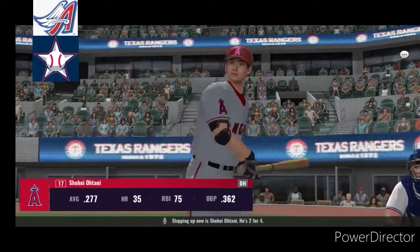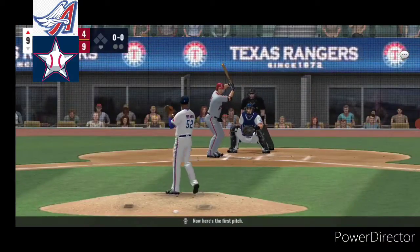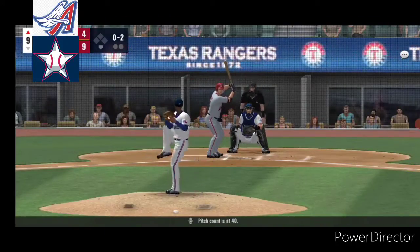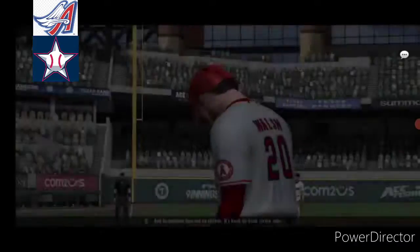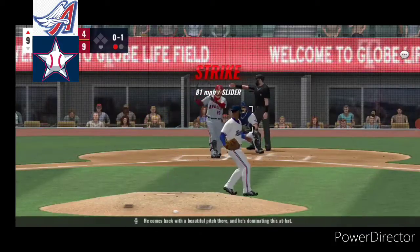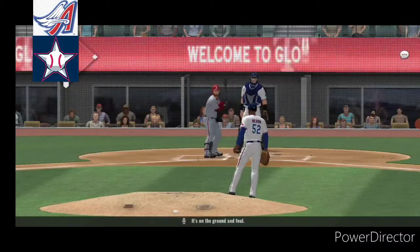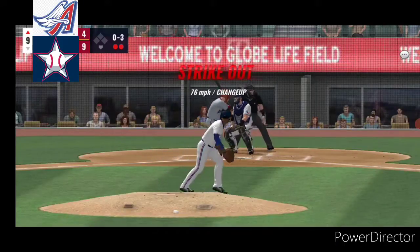Stepping up now is Shohei Otani. He's two for four. Now here's the first pitch. Swings and gets nothing but air. Oh and one. A strike. Pitch count is at 40, and he punches him out on strikes. It's back-to-back strikeouts. The first baseman Jared Walsh comes up to the plate. He's three for four. He comes back with a beautiful pitch, and he's dominating this at-bat. And a strike. Here's the windup, now the pitch. It's on the ground and foul. Here's the pitch. Strike three call.